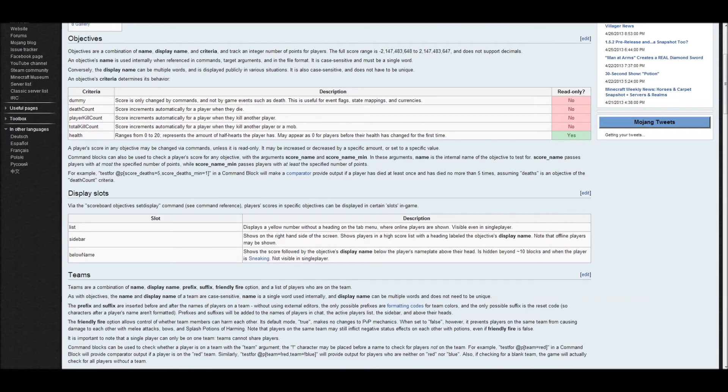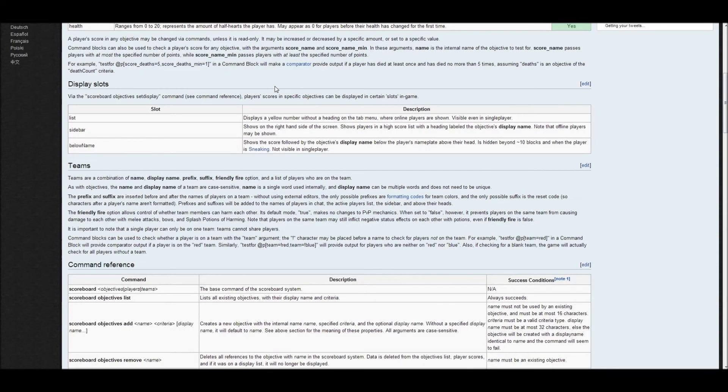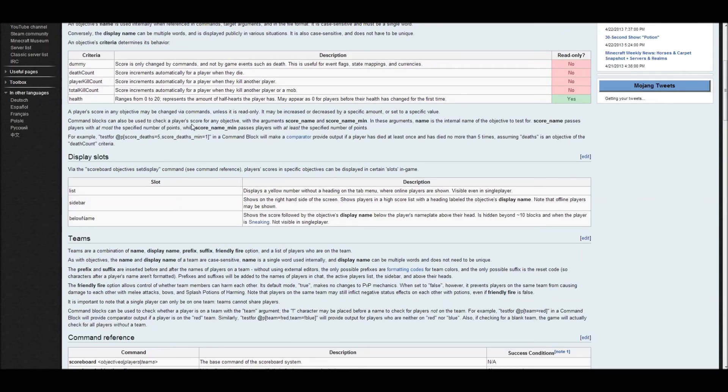So these kind of increase themselves — you can reset them by using the set command. Health ranges from 0 to 20. And you cannot change the health with command blocks, because that would be kind of cheating and very strange. The dummy can only be changed by commands and not by game events at all, and it's useful for flags, state mapping, and currencies. It's actually very cool and you can be very creative with this one.